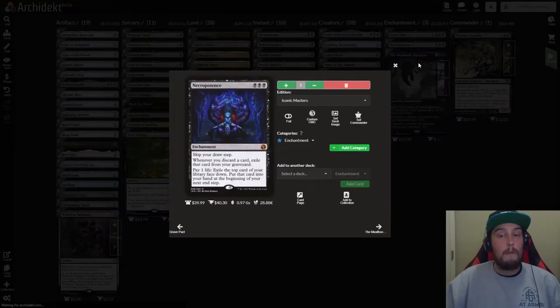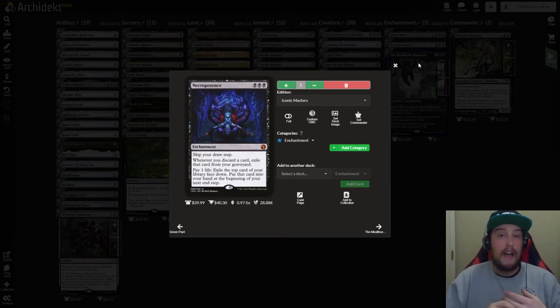After that we have Necropotence. It is three black for an enchantment that says skip your draw step. Whenever you discard a card, exile that card from your graveyard. It has an activated ability of pay one life — exile the top card of your library face down, then put that card into your hand at the beginning of your next end step. This is just an easy way to use your life as a resource to draw a metric ton of cards.